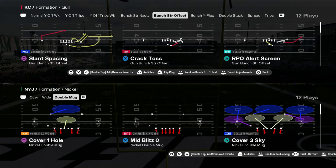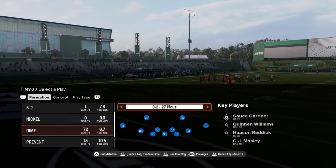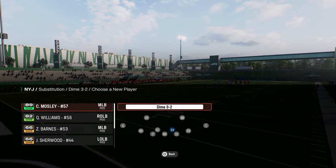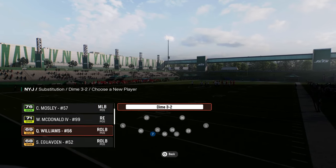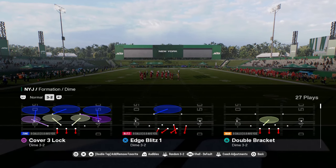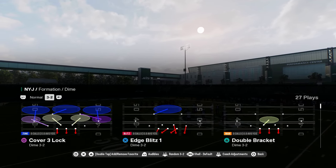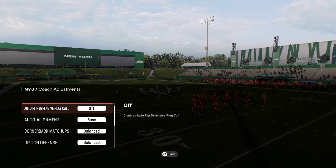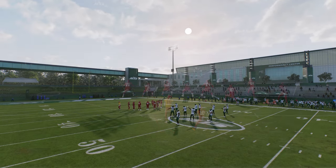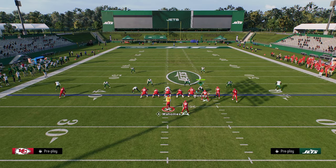The number one defense in Madden 25 is Dollar or Dime 3-2, found in the Jets defensive playbook and the 4-6 defensive playbook. What makes Dollar so effective every single year is it has the best overarching combination of coverage and pressure. I like to run it with auto flip off and auto alignment to base. It's a symmetrical formation, so you're never really vulnerable to people audible-ing around or flipping.